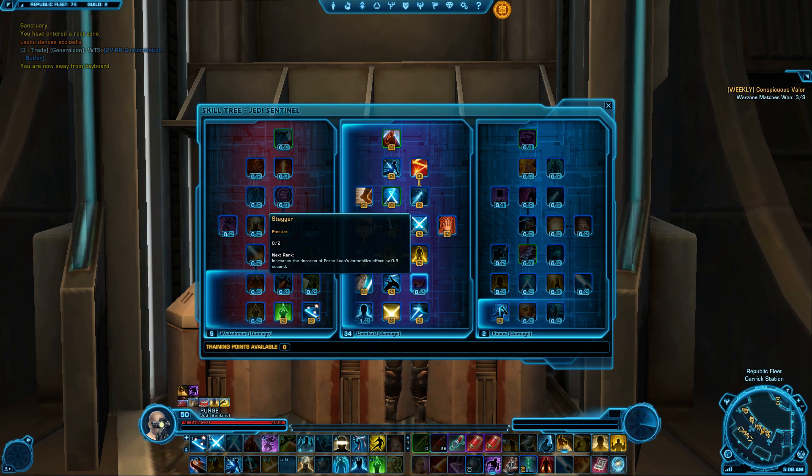Your Force Leap can actually miss. Mine really doesn't miss that much because I have 100% accuracy, but on a character like Oribus where he has less than 100% accuracy, I actually miss quite a few roots going for my Force Leap with Stagger — it just doesn't take effect because even though I travel the distance, if the hit does not land, the root does not either.